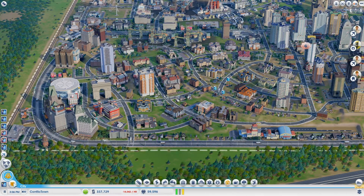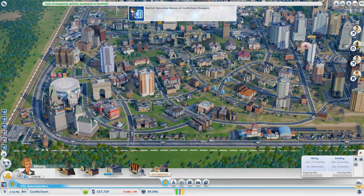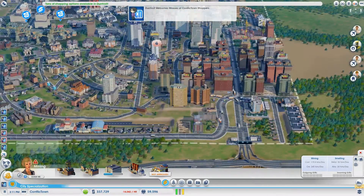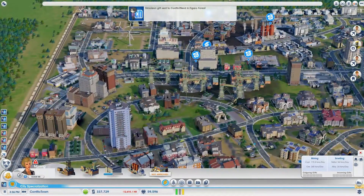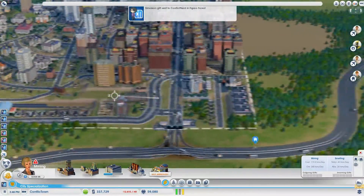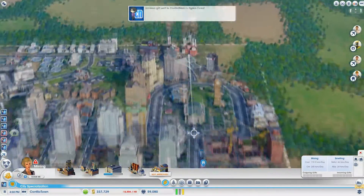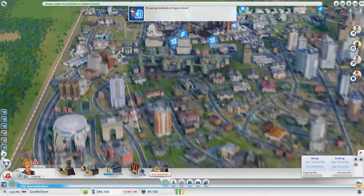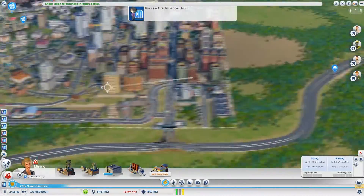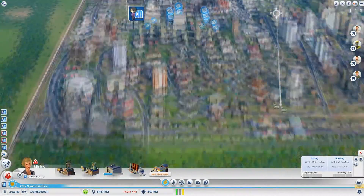What's up here? Worker shortage — is that because everyone's going to work in the other town? Have I screwed over Conflict Town as a result? There we go — there's the simoleons over in Figaro Forest. Now that's very good news. That means when we go back there next episode, Figaro Forest will be rich. Fantastic, absolutely fantastic.